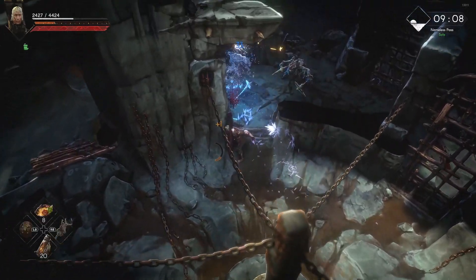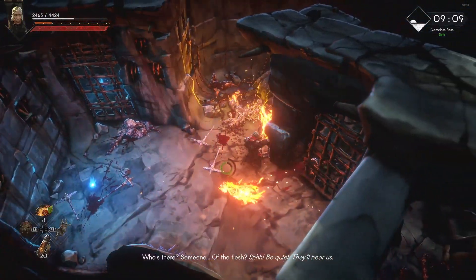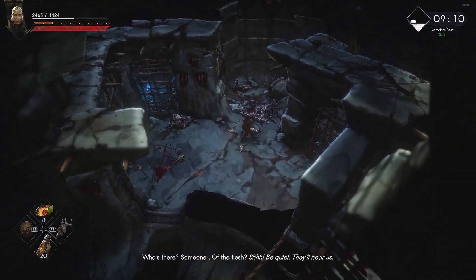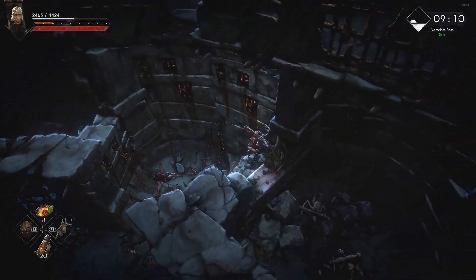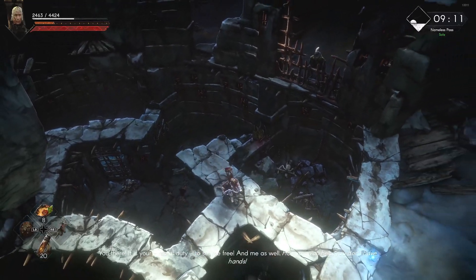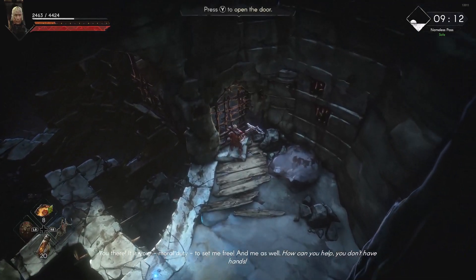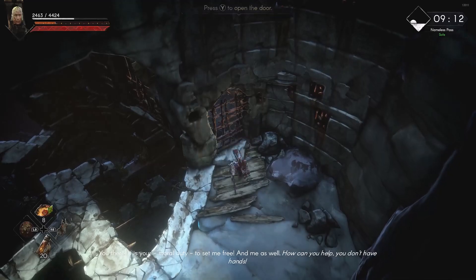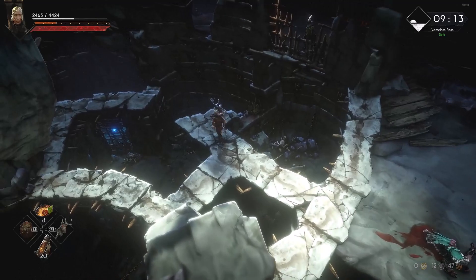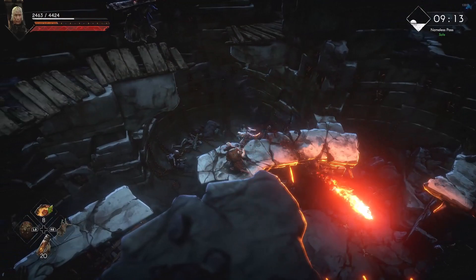Dispatch these two guys. Now you can hear Fenley — go this way, then go to your left. He's in here, right here, but you need to open the door to get him out. In order to open the door, go this way.